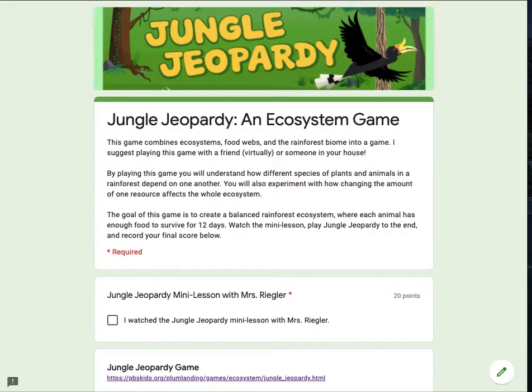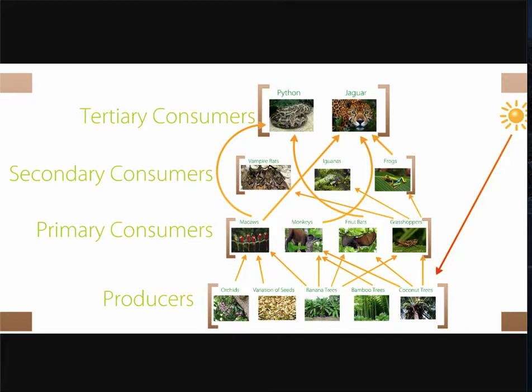Let's quickly review what a food web is. This is an example of a food web in a rainforest biome. A food chain is a simple way to describe how energy flows in an ecosystem, tracking usually just one organism at a time. So from here, a coconut tree receives energy from the sun, a grasshopper then consumes part of the coconut tree for energy, then a frog consumes the grasshopper, and a jaguar eats the frog. That is a very simple food chain, whereas this food web is more complex and it shows how all of the different organisms are connected.